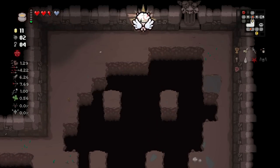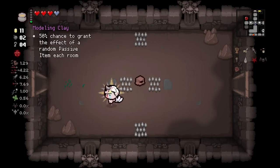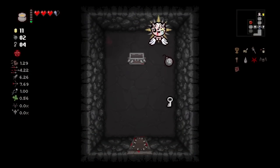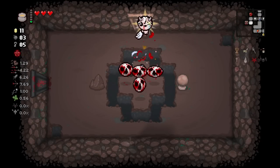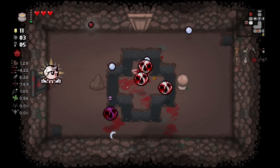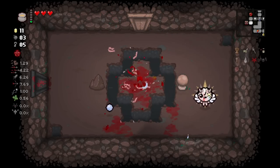We did get a key so we got our keys back. We can go into the curse room and maybe get another upgrade if we're lucky. I don't really want Modeling Clay - it does help you out but I don't like the trolling it can do. We do have a sacrifice room, but unfortunately there are no more hearts on this floor to use, so there's not really much we can do here.